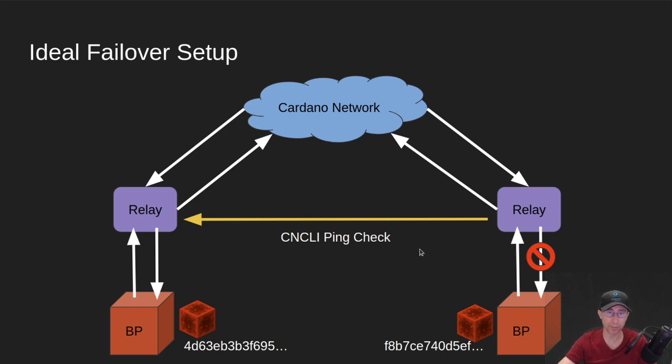This is the setup that Blue Cheese Steakhouse runs currently. We have a backup relay and backup block producer for all nodes, and it's continuously — once per minute — running a CNCLI ping check against all of our other relays. If all the other relays come back as failure — for example, I run bare metal out of my house with fiber optic lines, but if for some reason this cloud relay backup does not see any of my other relays — then it will disable a firewall rule. This setup was pioneered by Martin Lang from Atata Stake Pool, a Cardano ambassador. He came up with this and I've just repurposed it for my particular setup.